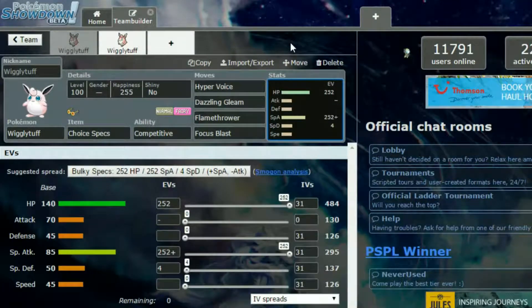Hello Wolfpack and welcome back to another episode of How To Use. Today we're covering Wigglytuff and I've got two sets for you, so we're going to jump straight in.